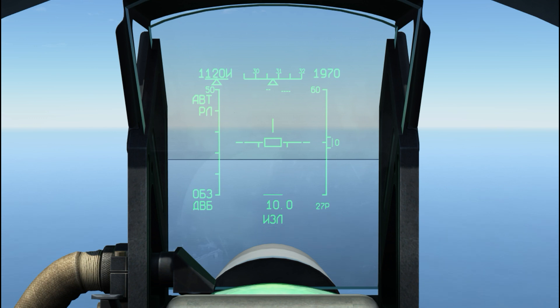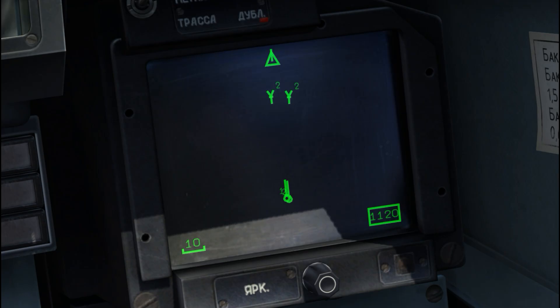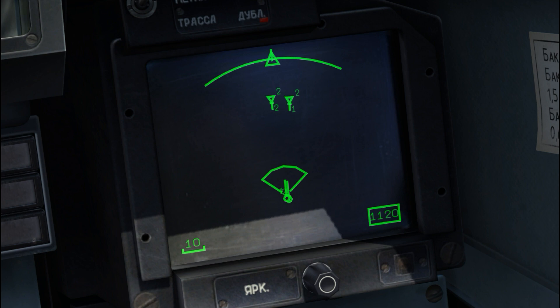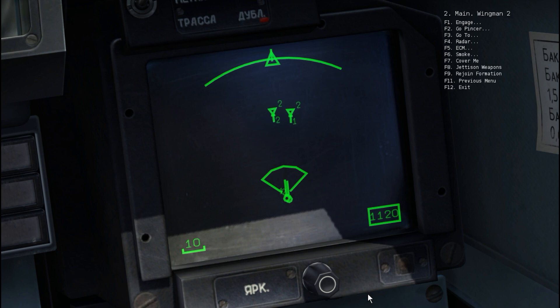I've got both targets on my radar. Turning my radar off — now I'm only getting the datalink from him. My radar back on, I've got both targets. Now we're back to the enclosed triangle, open center. Notice that he's scanning both and sending a datalink as well. The two in the upper right corner indicates they're from his radar as well.